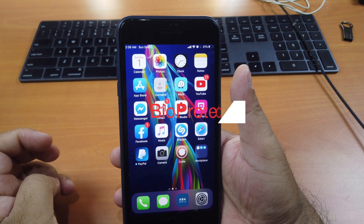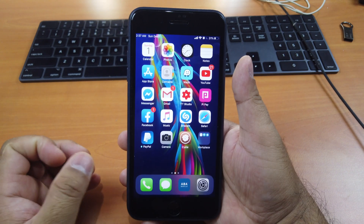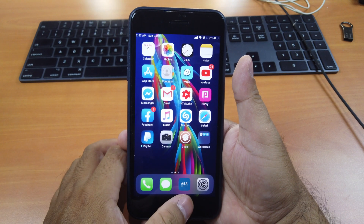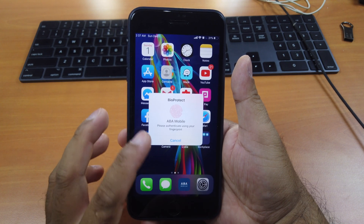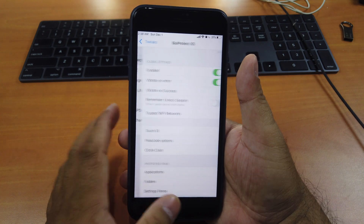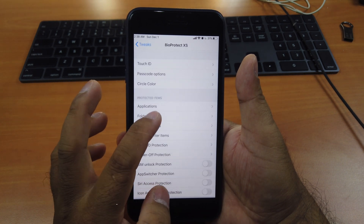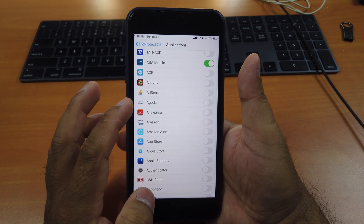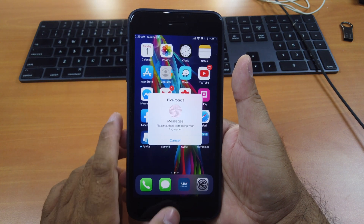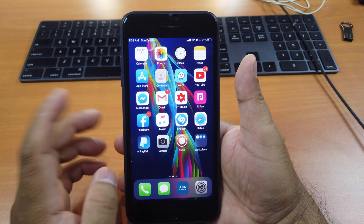Tweak number nine is called BioProtect Access. It's an older tweak upgraded to support iOS 13 jailbreak. BioProtect Access allows you to protect any of your apps or features from being accessed by other people. Go to Settings > Tweaks > BioProtect Access, then go to Applications and turn on protection for any app you want — for example, Messages. Now when you click on Messages, BioProtect prompts you to scan your finger. No one can access your apps without your permission.